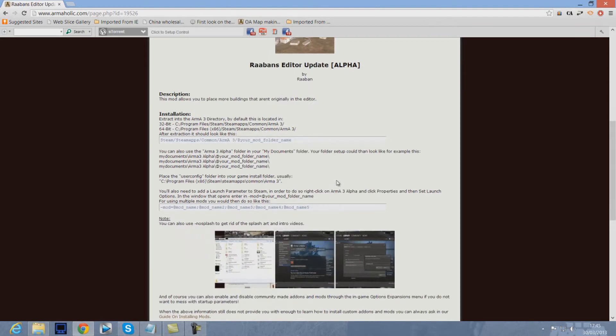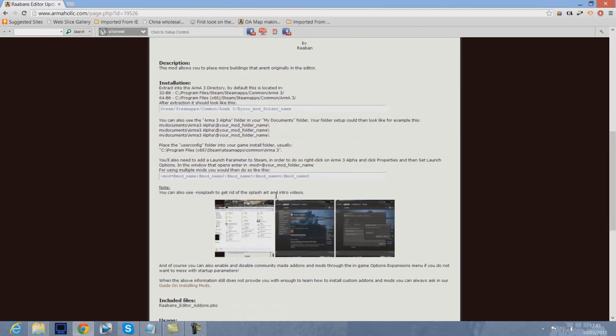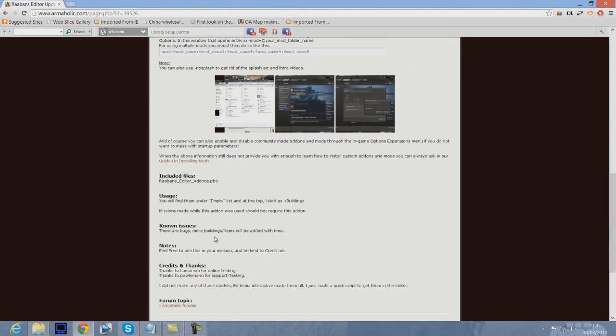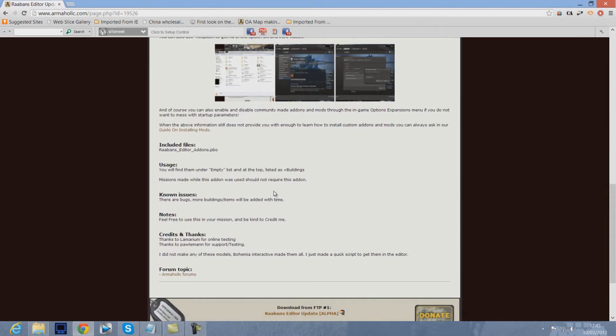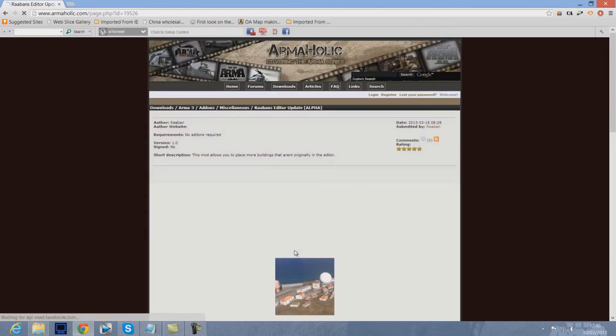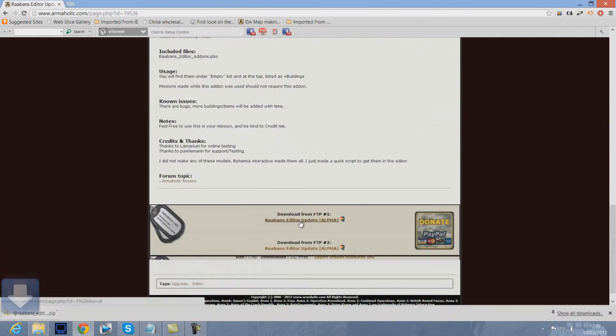There'll be a link below to the page which I'm going to be showing you now, and how to download. As far as I know, it says that you can use this add-on and the people that play it won't require this add-on to see the buildings in another map that you make. So we're going to click either the top one or the bottom one — we'll click the top one. You might have to click it twice.